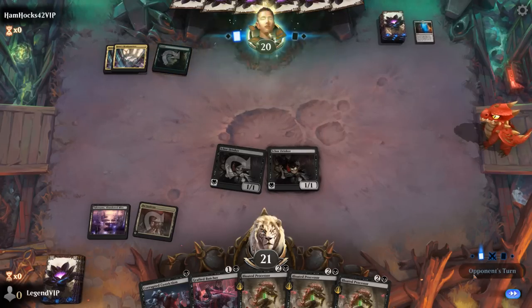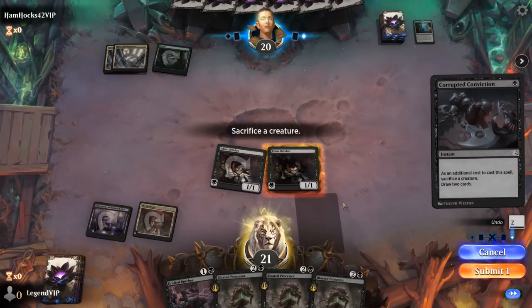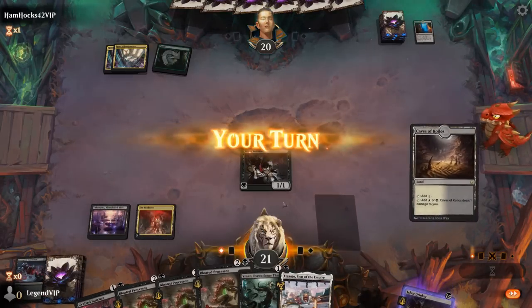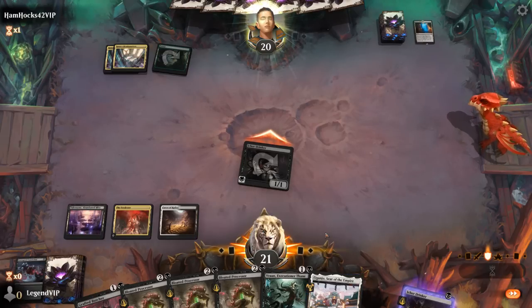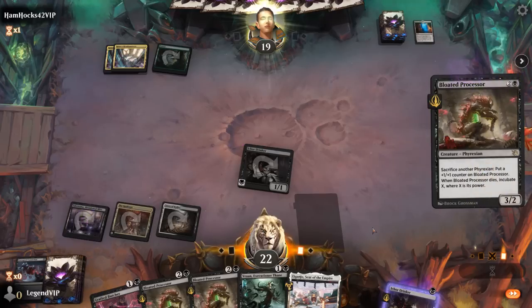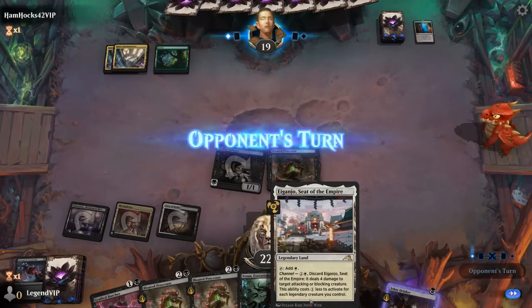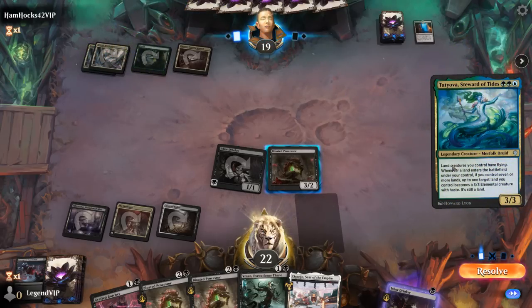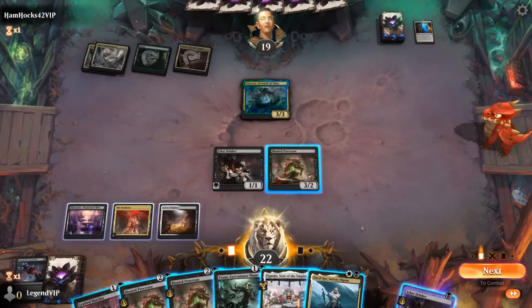Opponent with hideouts. We could also not sacrifice anything and then next turn Butcher and hit for four, but hitting our land drops is going to be pretty important. There we go. Now Vran — also excellent with the Processor. Next turn we could double spell with two 2-drops, or we could Processor again and get the token from Drinker. It's a ramp deck, so a Pilgrim could be nice — maybe go Pilgrim into Butcher this turn.